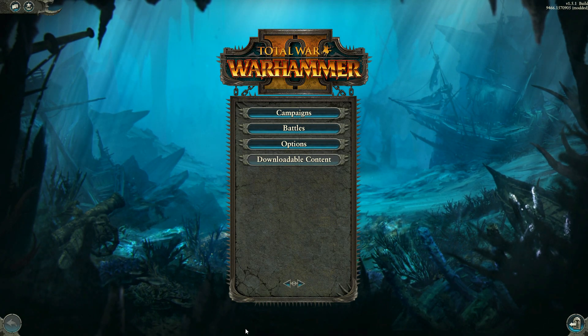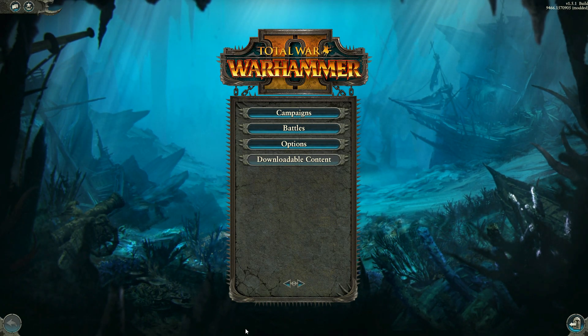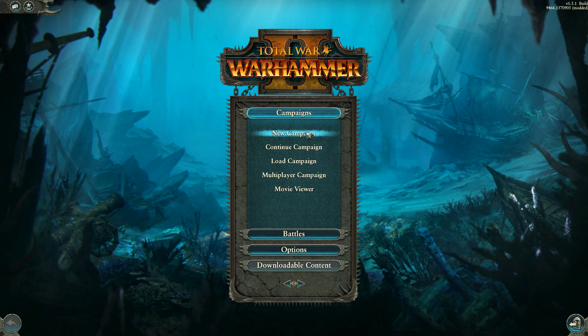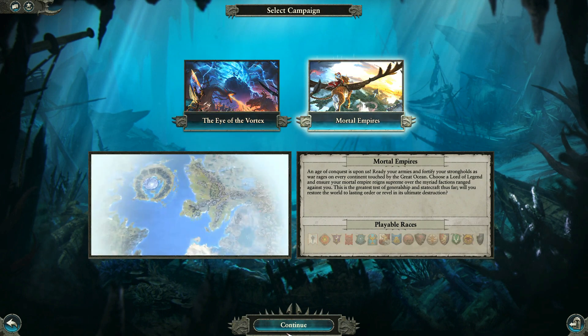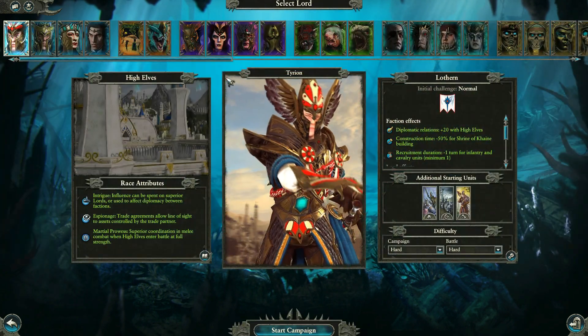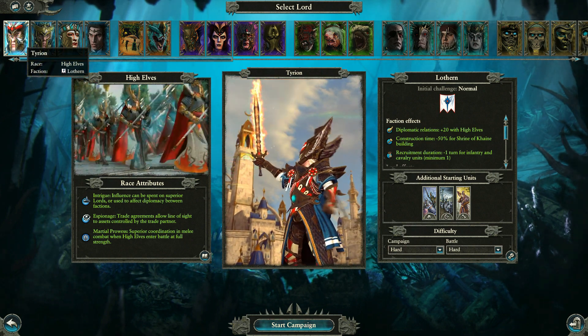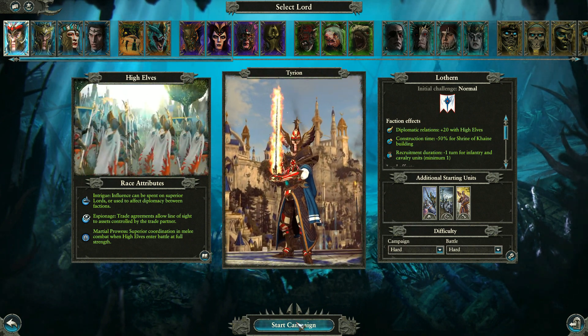Hello, it's E-Drag here again and we're going to go through another mod. I'm on the main screen, so I'll start a new campaign and whilst loading I can take you through what this mod is about. We're going to go to Tyrion with the High Elves, with Yvresse as his home place.